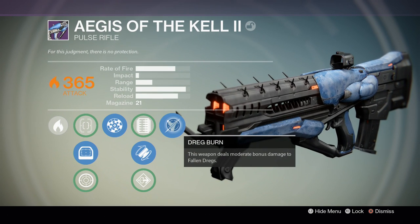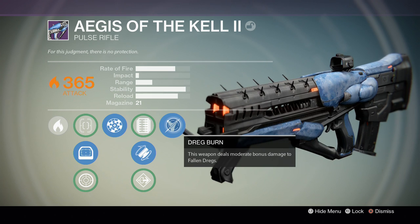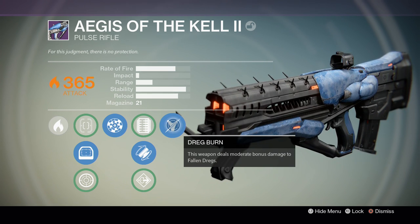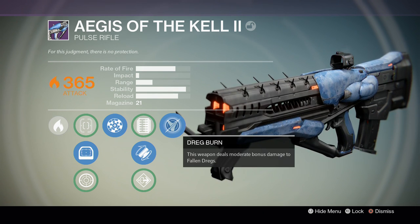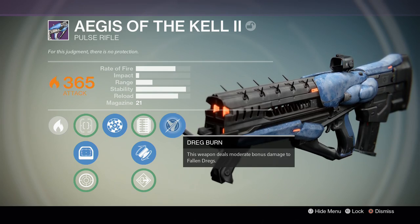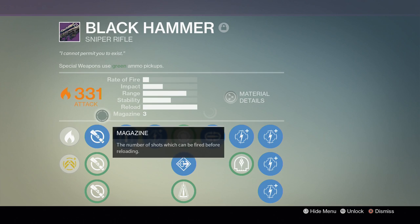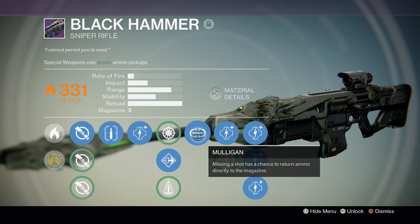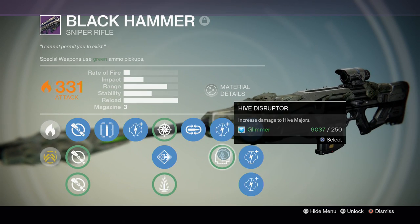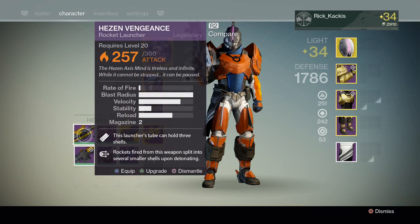Unfortunately the last perk is Dreg Burn. Your Aegis of the Kell can spawn with one of these fallen-specific perks randomly — Dreg Burn, Shank Burn, more damage to all Fallen, etc. The problem with these perks is that they're extremely specific. I'm not sure why Bungie moved away from good design like the Black Hammer, which has a useful perk — Mulligan — and then a specific PvE perk, Hive Disruptor.